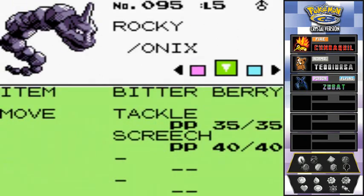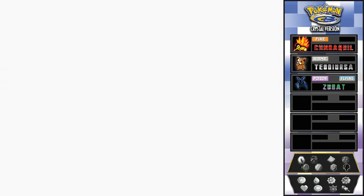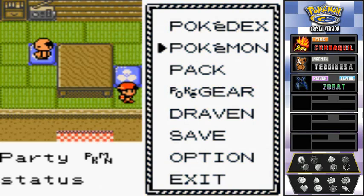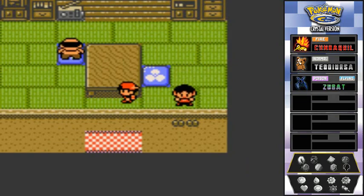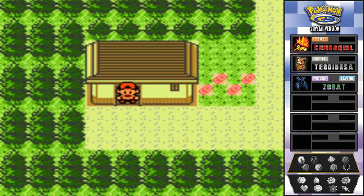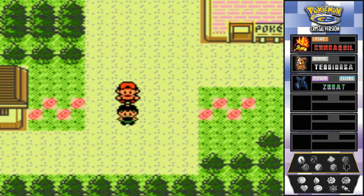Here we have Rocky the Onyx at level five, same level as the Bell Sprout I traded. It has a Bitter Berry and no Rock type moves, but it has a very solid defense. You can use it for the very first gym here in Violet City, but I'd recommend not to — the gym trainers have certain moves that will affect you in some different ways.